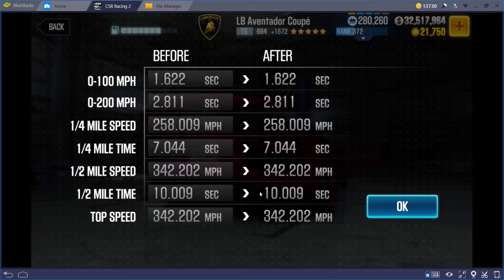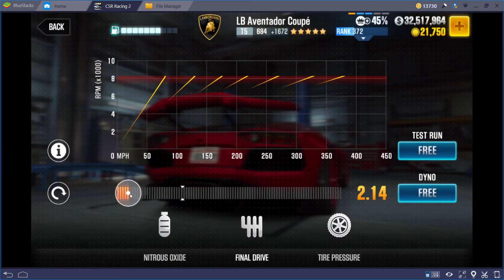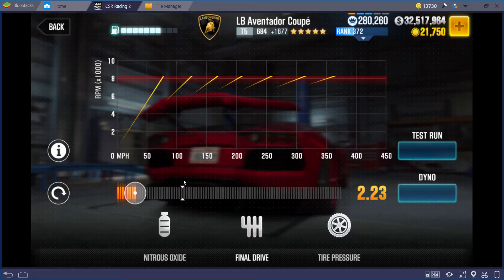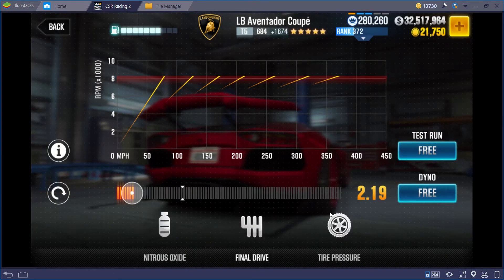So I have this car setup running 10.09. The max evo setup for this car actually runs a little bit quicker — you can get into the 9.9s instead of 10.0s. In matchmaking I haven't seen a huge difference, but I'm just putting it at 10.0 to give myself that little bit of margin of error.